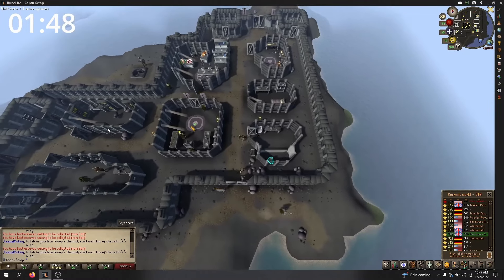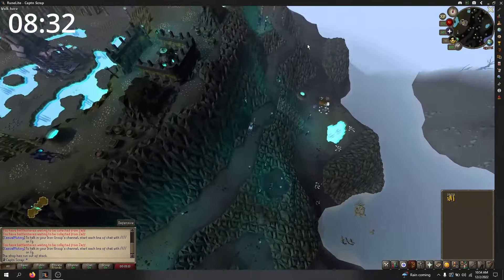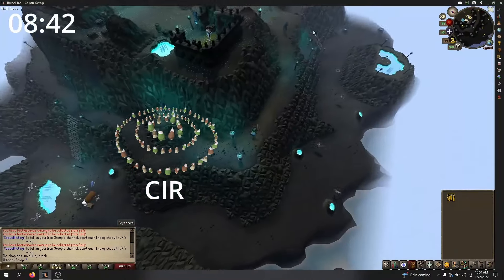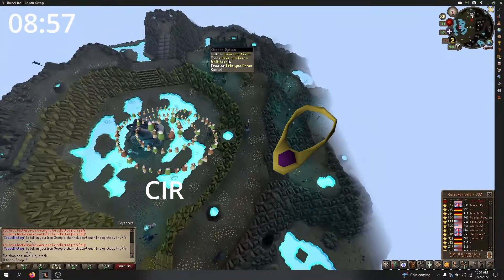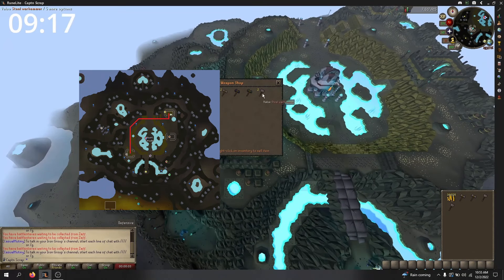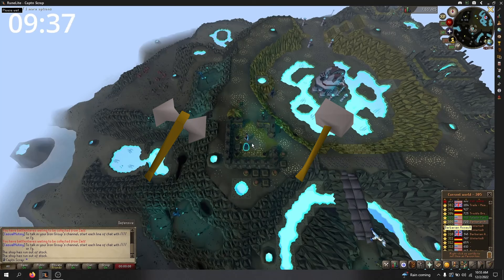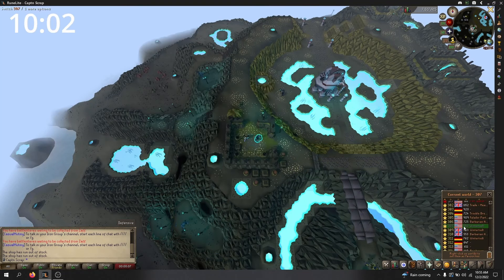Once I have my 112 claws, I will make my way over to Mount Karuulm. Good ways to get there are the Fairy Ring code CIR, or a Skills Necklace teleport to the Farming Guild, then run north. Once atop Mount Karuulm, I will make my way over to the Weapons Vendor in the southwest section, buy out the two steel battleaxes and the two steel warhammers, and start the process of world hopping again, banking at the nearby bank when necessary.